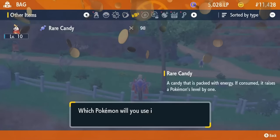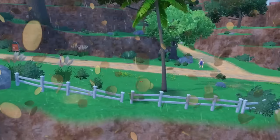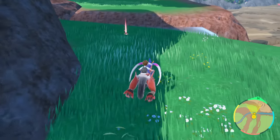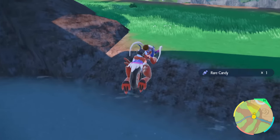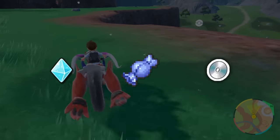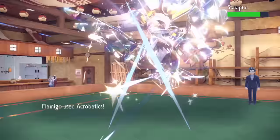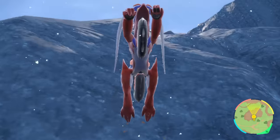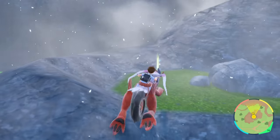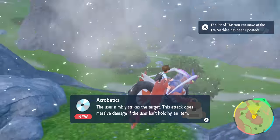This is an absolute goldmine that saves multiple minutes at a time across all the categories, because throughout every Scarlet and Violet speedrun, runners will normally grab a ton of resources like EXP candies, Rare Candies, and TMs on the ground in order to make fights much easier. But the process of grabbing these resources all over the map takes quite a bit of time, which is why this first glitch is so important.